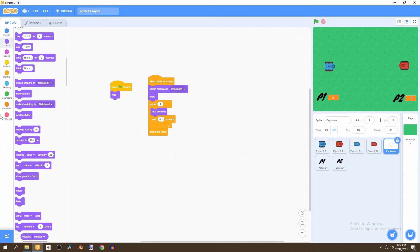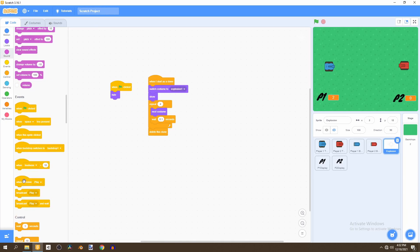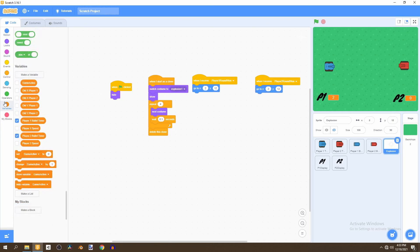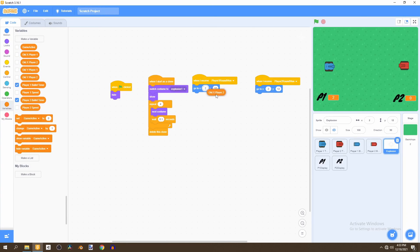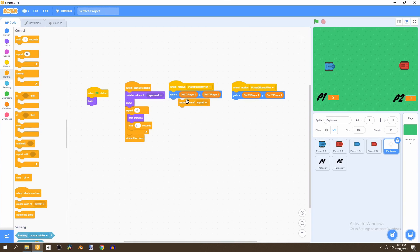Now we go to the explosion sprite and finish the code. We add when I receive player one round one and when I receive player two round one. If player one wins the round, the explosion goes to player two's position (since player two lost), and if player two wins it goes to player one. Then we create a clone of itself in both cases.